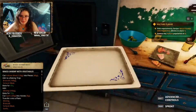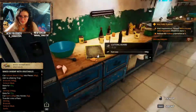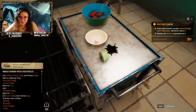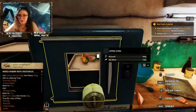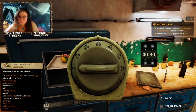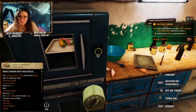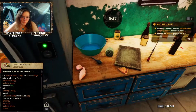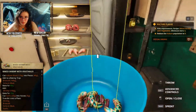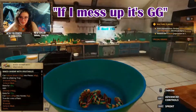Add to baking tray. Put that in there. Where is a timer? There we go. How long does it want to cook for? 45 seconds? Okay, that's doable. Almost all of it — if I mess up, it's GG.